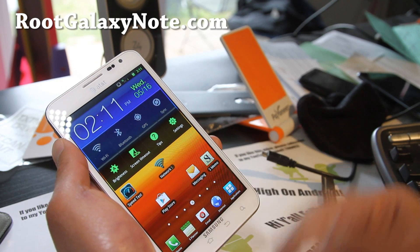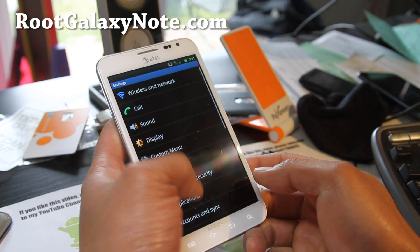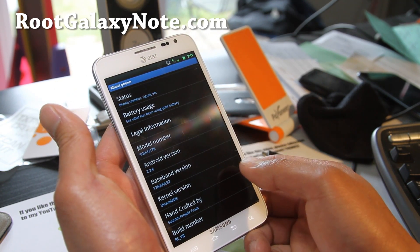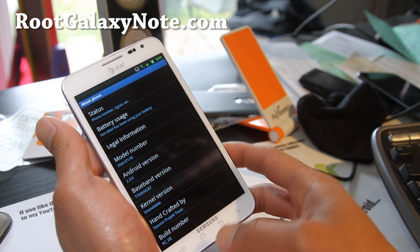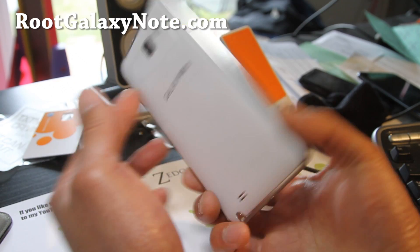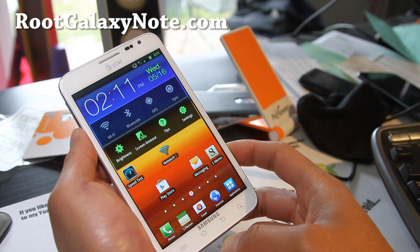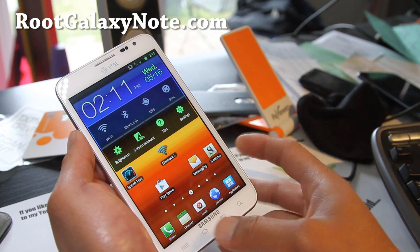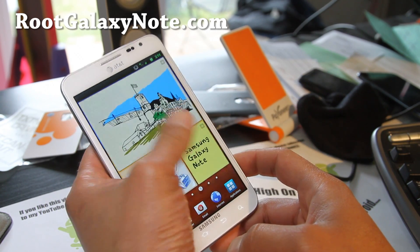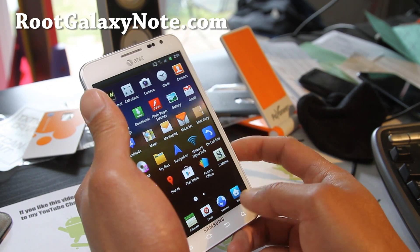Reboot and it should be on SAROM 7.1, which is the latest version, 2.3.6. For the AT&T version, I don't actually recommend installing ICS yet because the Qualcomm processor on this one versus the Exynos on the GT-N7000 is much slower. So you do have to get overclocking to get the full feature out of it. But with SAROM, you can overclock it.